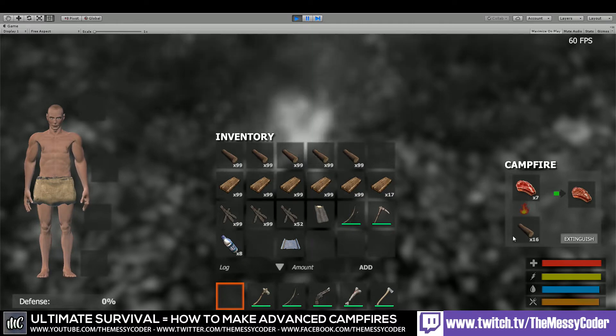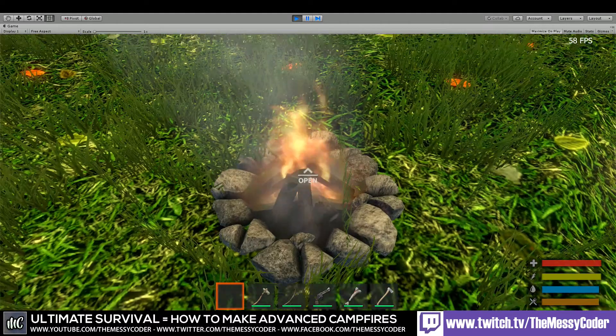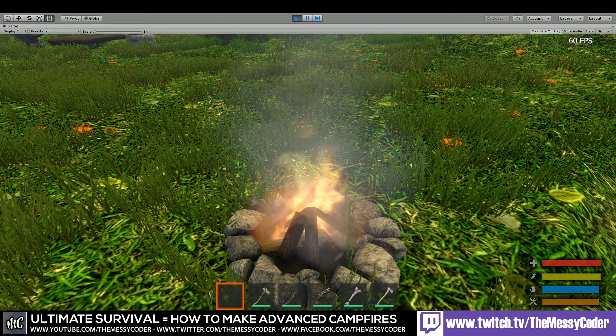Put the wood back in and now the button says Extinguish. Lovely. Let's pop back into Unity and start making this from scratch.